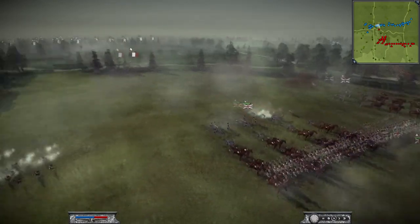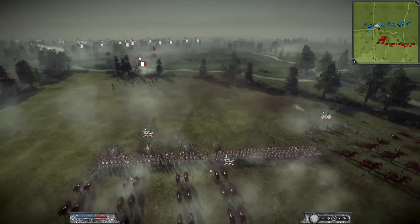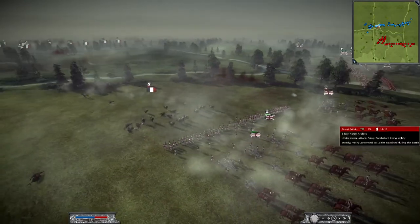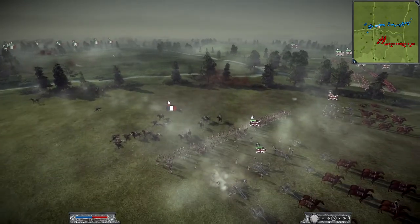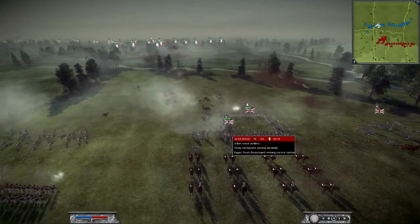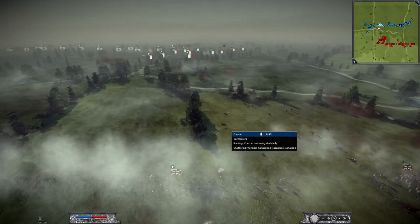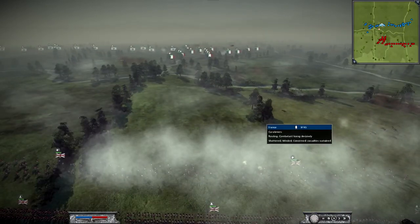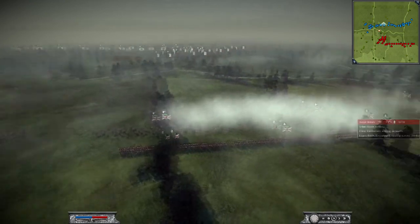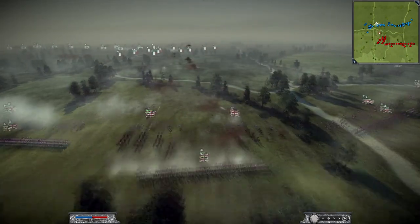He came in for a cavalry charge, but that failed right off the bat because I moved my foot infantry up front and put them in a square formation — just in case his cavalry got far enough. As you can see with my main body of infantry, that cavalry charge just kind of failed. Such a shame, because he had his Carabiniers — those are the most elite cavalry in the game. Such a waste of good cavalry.